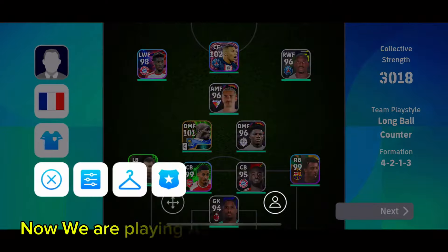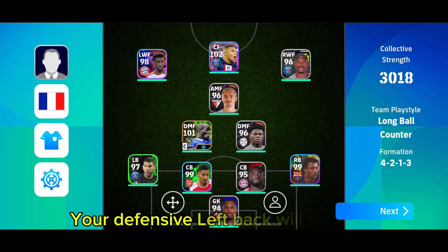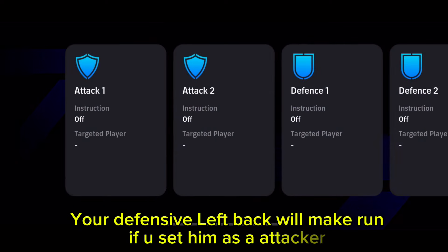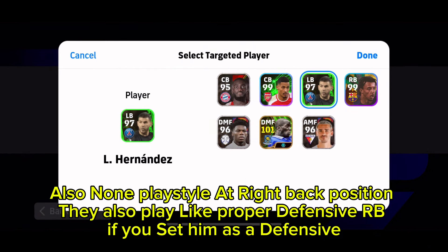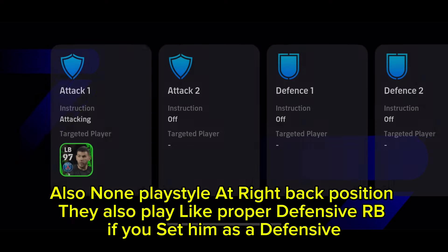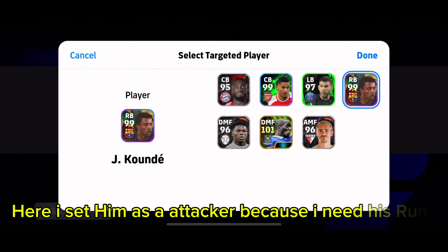Now we are playing against England National Team. Your defensive left back will make runs if you set him as an attacker. Also, a non-play style right back will also play like a proper defensive RB if you set him as defensive. Here I set him as an attacker because I need his runs.